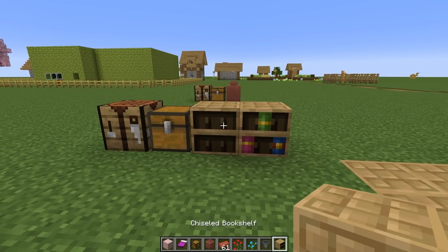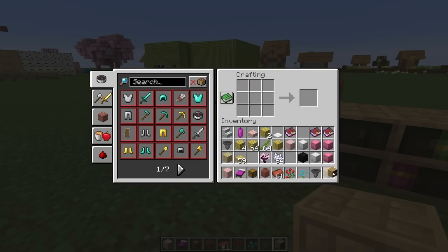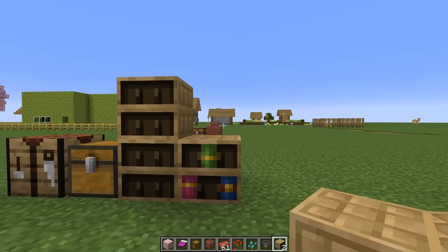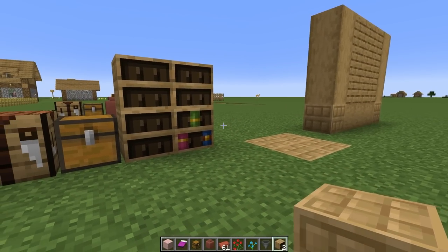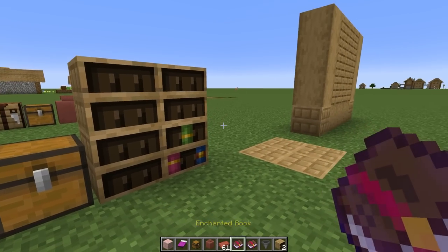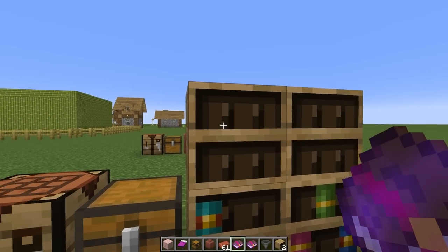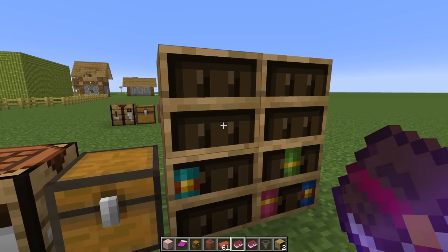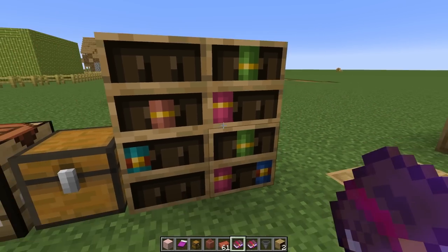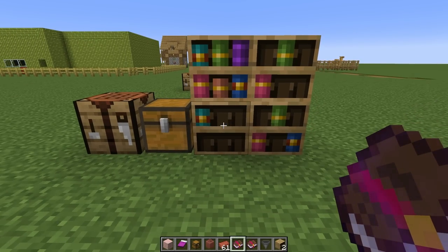Speaking of new block models, the chiseled bookshelf - easily crafted with planks on top and bottom and slabs in the middle - and you get the chiseled bookshelf. You don't have to use books to craft it like you do with the normal bookshelf. It's beautiful. Usually we'd use the loom to get this empty bookshelf texture, but sure enough now we have a functional bookshelf. The nice thing about this - they used to have it where no matter where you clicked, the books would just go in order one through six, but now you can look at a spot and the book goes there.